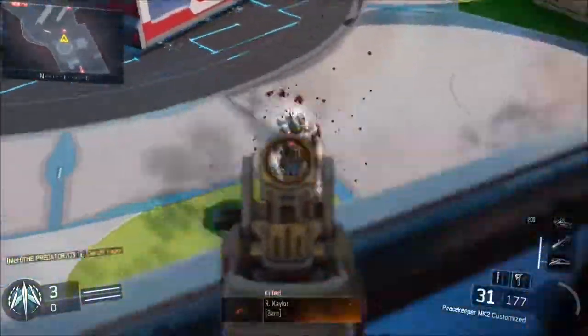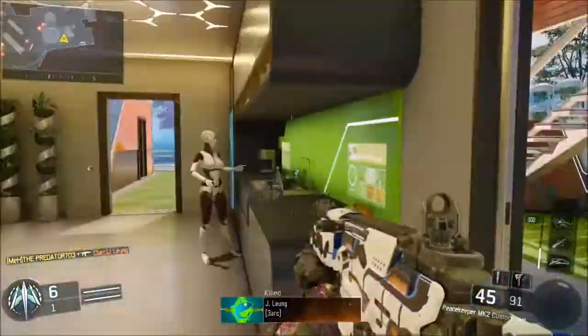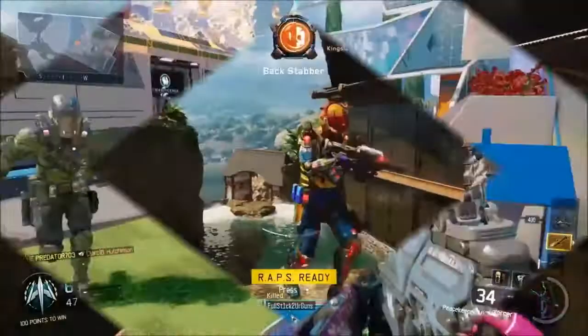A bunch of new weapons have been released in Black Ops 3. There's been three ranged weapons: a new sniper, a new LMG, and a new AR. There's also been two melee weapons — the nunchucks and one called an enforcer, which is like an electrified stick.